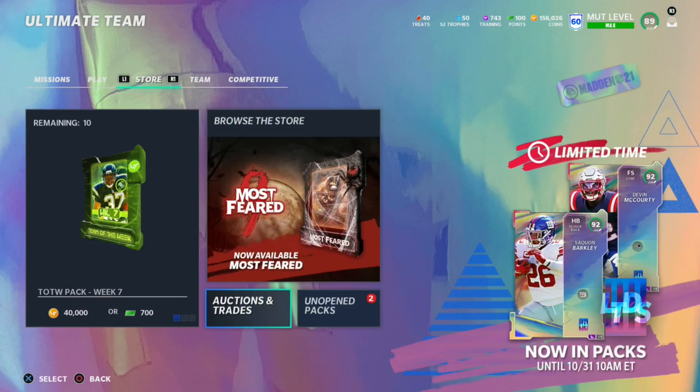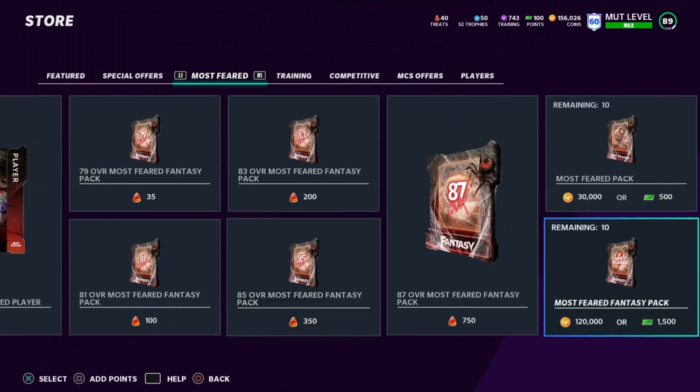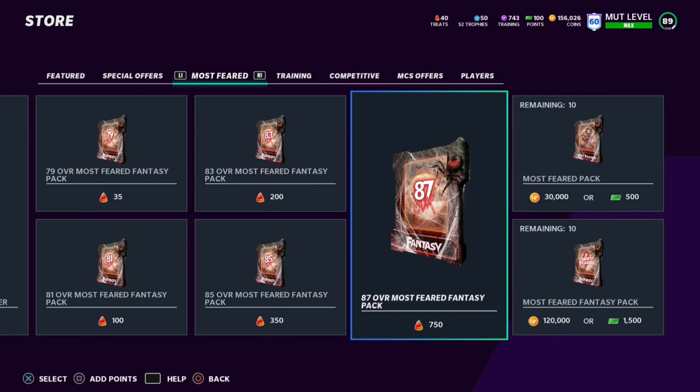The 90 overall cards quick sell for about 375 treats, and with 750 treats you could open an 87 overall Most Feared fantasy pack. So add about 80k to that and you could effectively get a Raheem Mostert for around 70k - that's a really solid price. But you do need 650k upfront to make this work, so it's not a coin-making method but an easy way to get cheap players on your theme team.